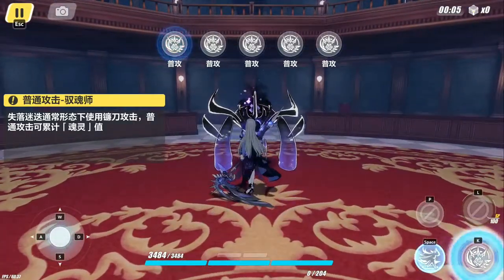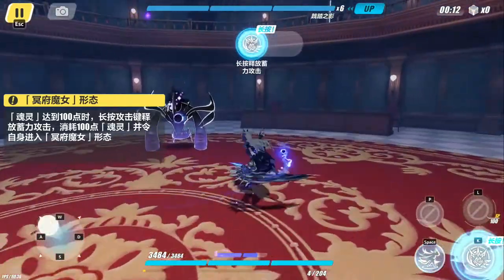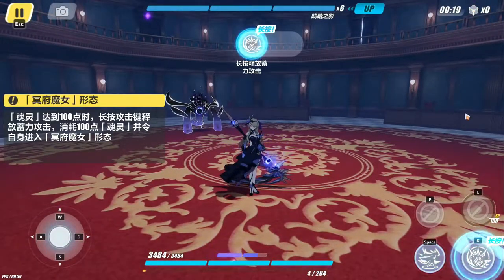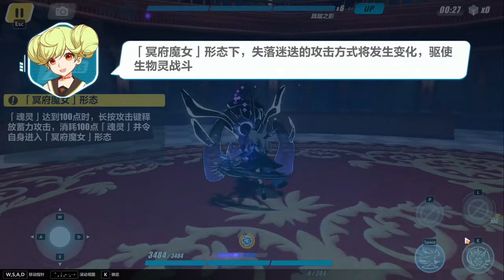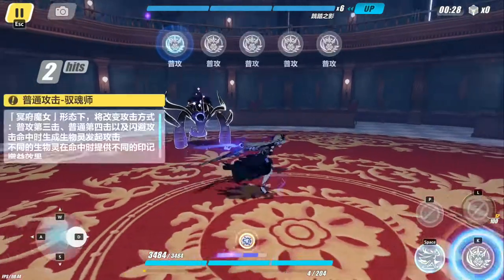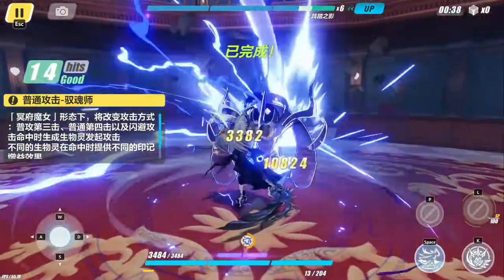She has 5 basic attacks. She has a special meter as you can see below. Now it's telling me to use a charge attack by pressing this attack. Under enhancement, Rita's basic attack has changes as well. We have a fox and a serpent attack.